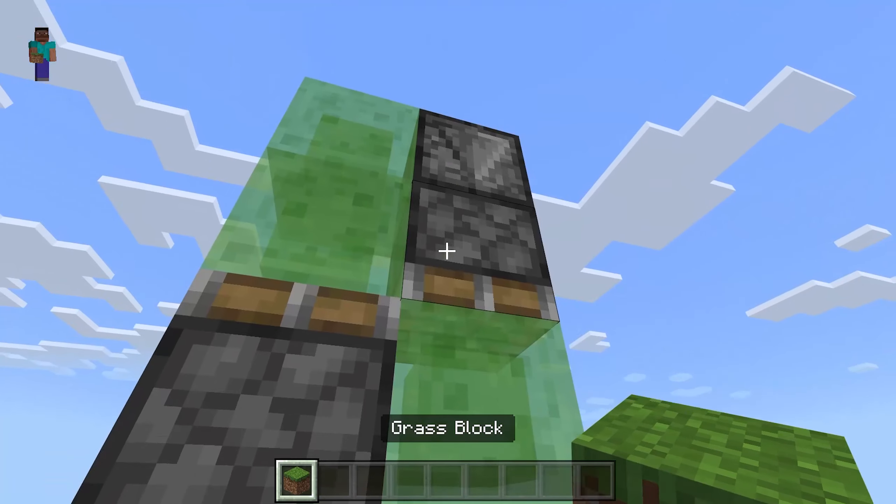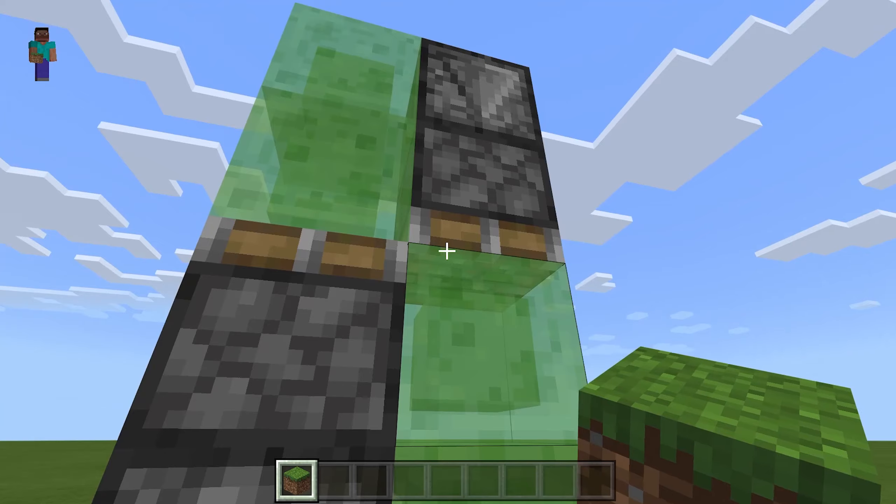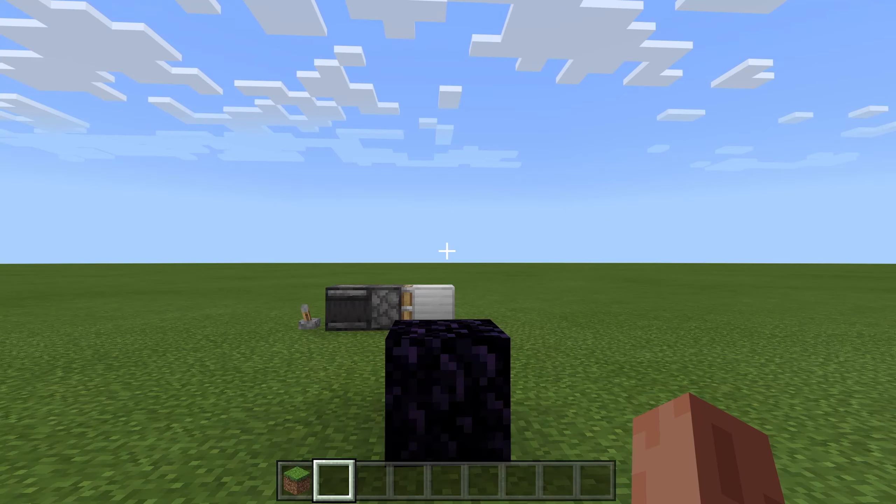The normal piston will push the top part up, and the top sticky piston will pull the bottom part up as well, like this.